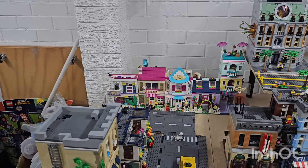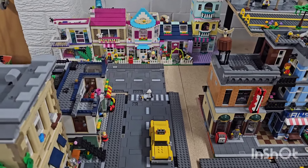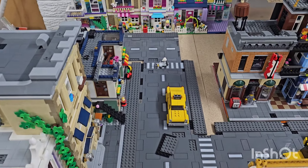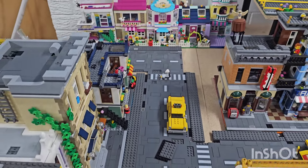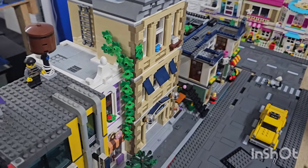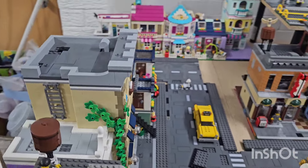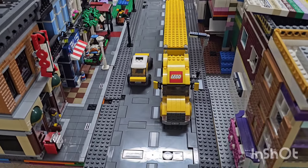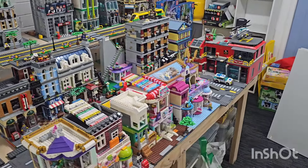The road plates are the new style - they actually have an extra stud on each side so they're 18 studs wide instead of 16. I've added four-stud-wide footpaths or sidewalks just because some of the builds don't have footpaths on them like the modulars do, so it gives a bit of extra room for minifigures to walk around. With the road being 18 studs wide, the trucks and bigger eight-wide vehicles fit on there better, so I think it looks all right.